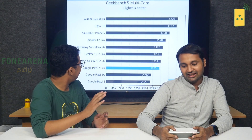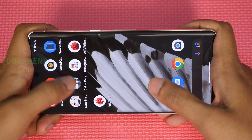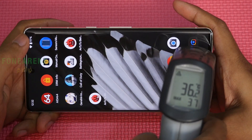Multicore scores: S22, Pixel 7 Pro, 6A, and 6 — it's consistent if you look at the benchmark results. Now checking gaming performance. The CPU is at 97%, temperature is at 34°C, then 37°C. Room temperature is being noted as well.